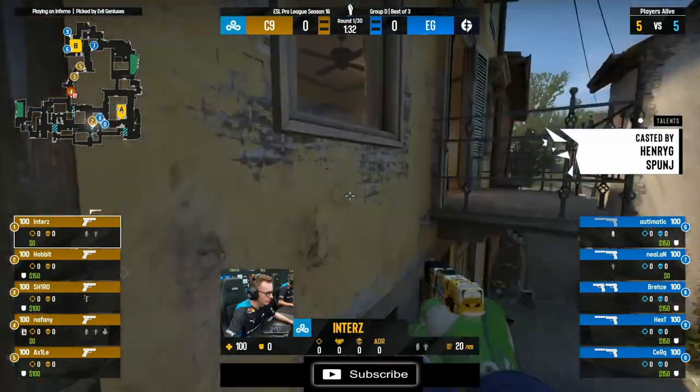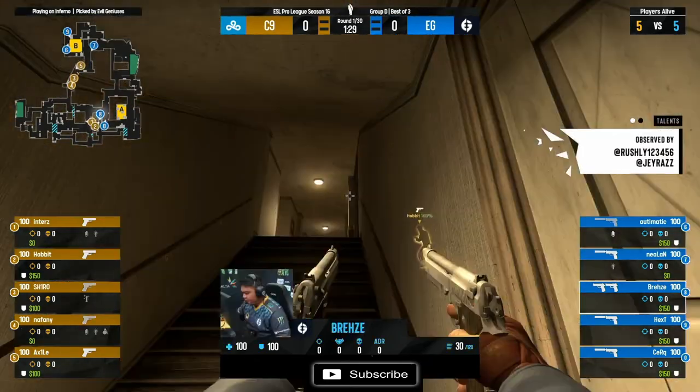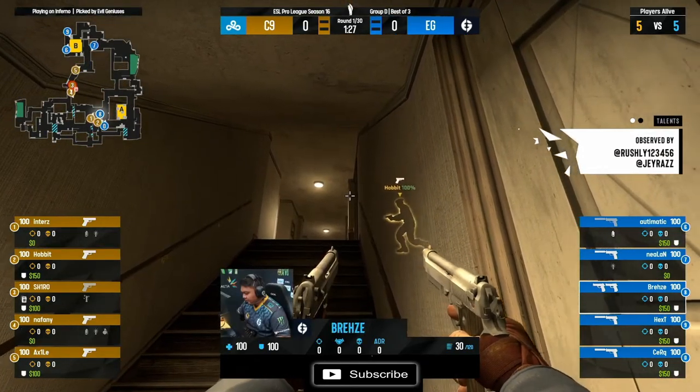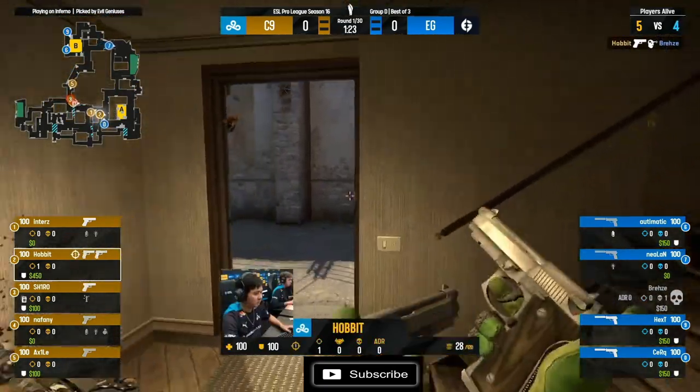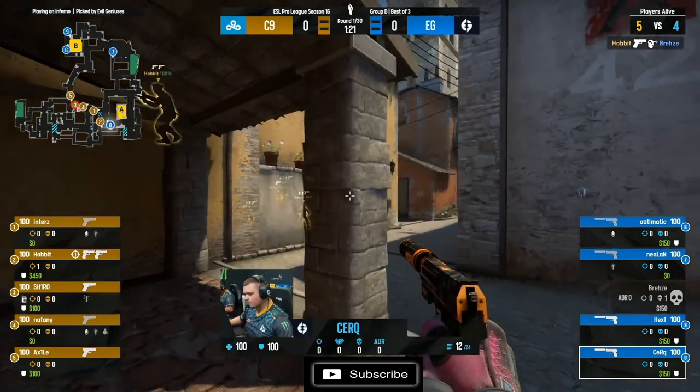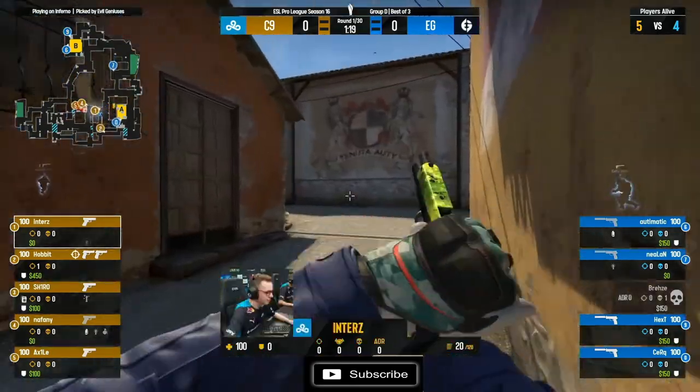And they need to be careful. There's actually three CTs stacked towards that B bombsite. Going through the motions here, we have got Breeze with the Jewel Elites ready to strike, but unfortunately destroyed by Hobbit's Glock. He's upgraded — that's going to be a nice pair of Jewel Elites for Hobbit. Not bad.